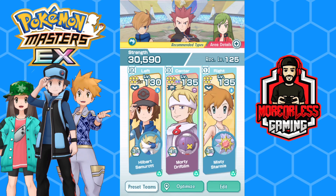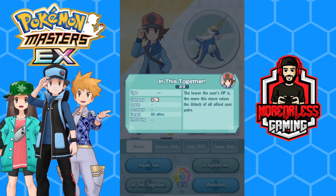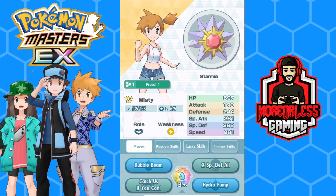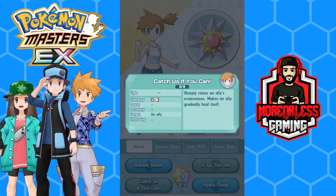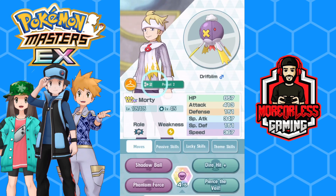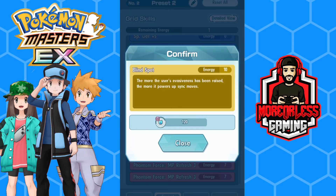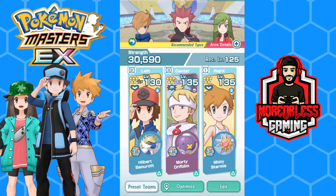We just keep hitting hard because sand is up, and due to Cynthia's passives and sync grid, it hits super hard. Another good team: Morty, Drifblim as the physical attacker, Hilbert, and Misty. Hilbert's In This Together raises the attack of allied sync pairs the lower the user's HP is — that maxes out attack. Misty's Catch Us If You Can sharply raises evasiveness by two levels and gradually heals. That pairs perfectly with Morty's Blind Spot passive, which powers up sync moves the more evasiveness has been raised — max evasion plus max attack equals massive damage.